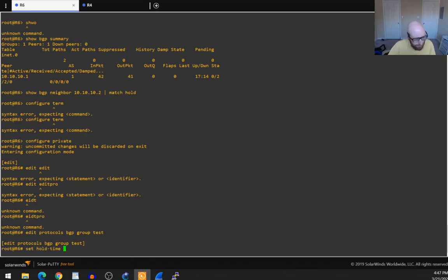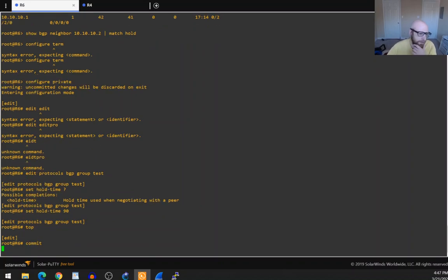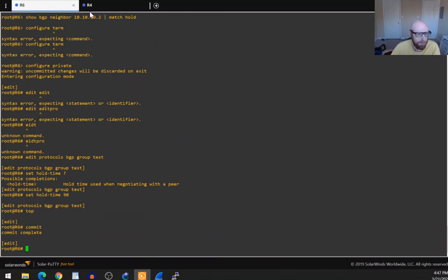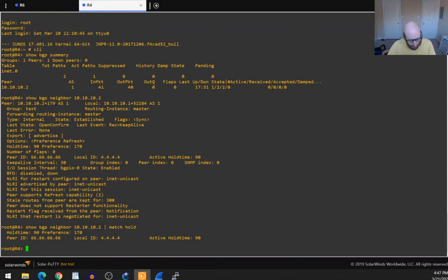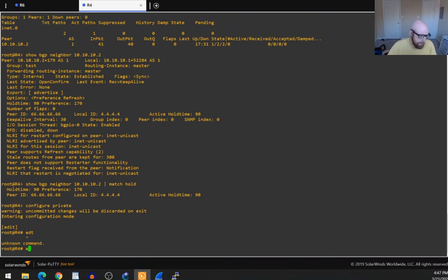We want to show that even though the hold time is configured as 90 on this side, if it receives an Open message with a lower value, it will use that lower value. In order to receive a new Open message, I'll need to bounce the BGP session.